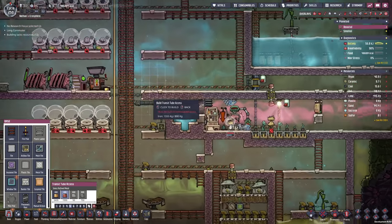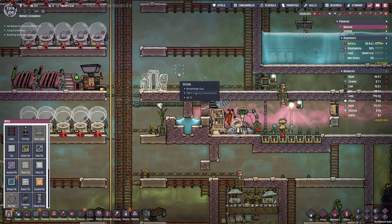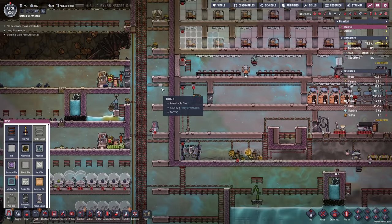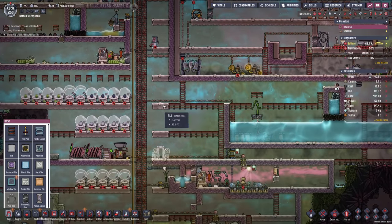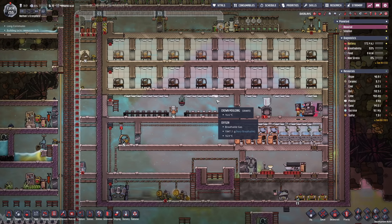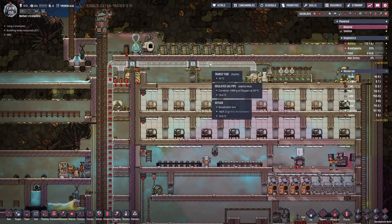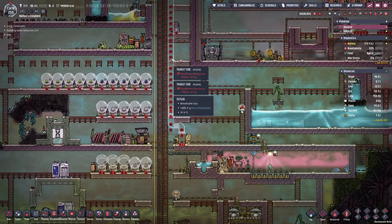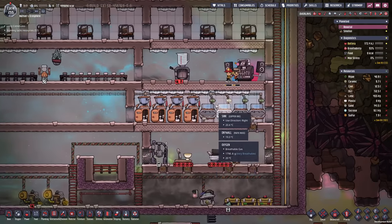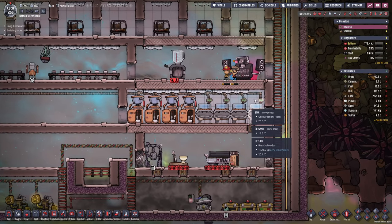My next goal is to set up a transit tube access somewhere along these lines, and eventually I just want to fill up every level with transit tube access points. But for now, of course, we're restricted material-wise. I left the game running for a couple of cycles and already finished the transit tubes. However, we're still waiting for the material. I also started to add more drywall in certain places that are finished.